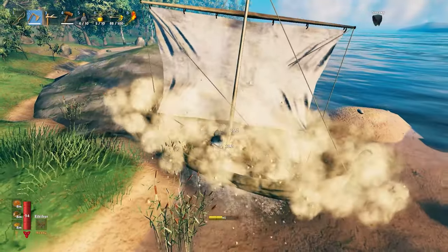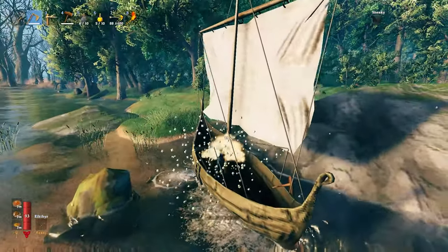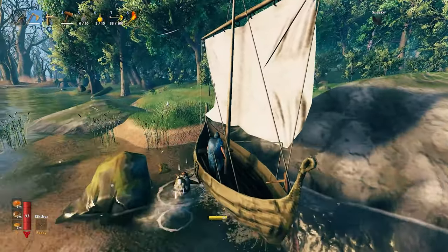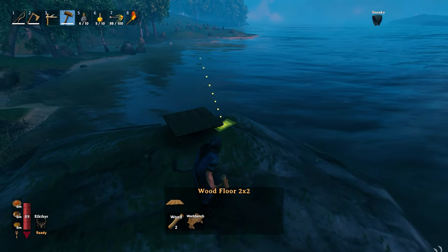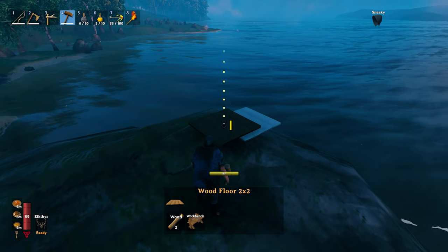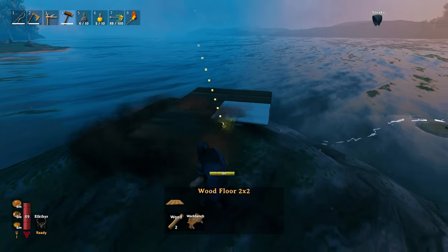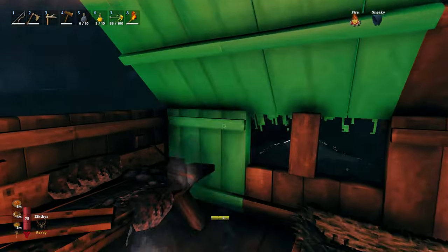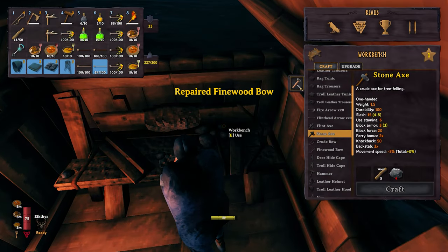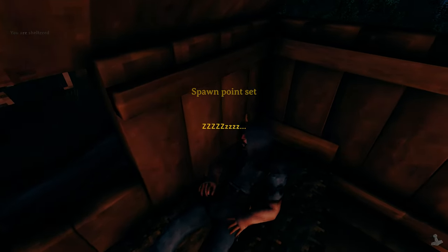I packed the boat into a chest — much safer that way. I also realized I forgot to bring bronze nails for a cart, so I might use the nails from the boat. I started building a small base in the meadows rather than in the swamp — for obvious reasons, I want to live and avoid events. If anything happens, I'll just run for it.